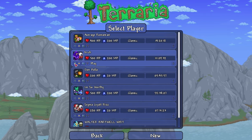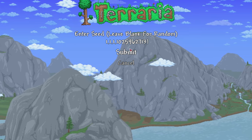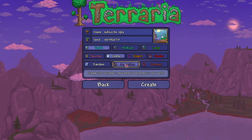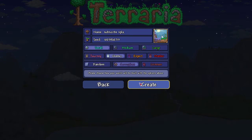Start off by selecting your character, creating a new world, and then copy and paste the seed down below in the description or comments. Leave the name whatever you want. The world has to be small, in corruption — the difficulty doesn't matter, it can be whatever you want — and then create new.